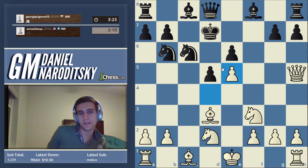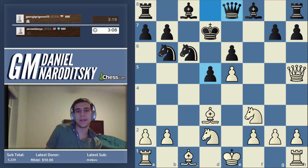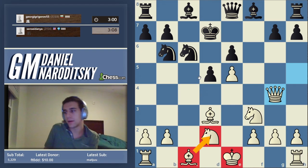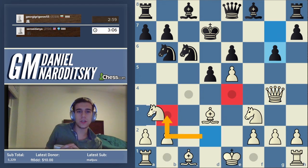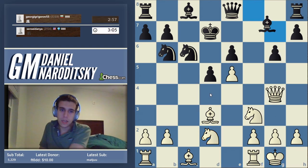He does have a connected protected passer on d5, but because it's the middle game I don't really care. Our plan — we don't want to trade queens because we're attacking — is to complete our development, which means we need to castle and bring this bishop out. This bishop is blocked by the knight, so where can we put this knight such that it also accomplishes something and frees the bishop?